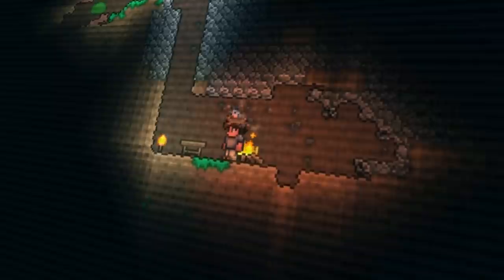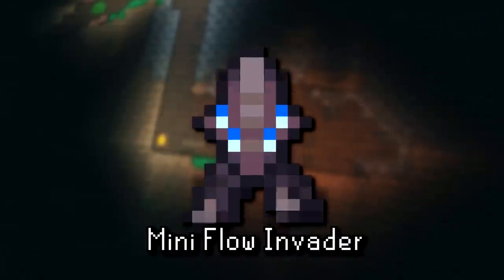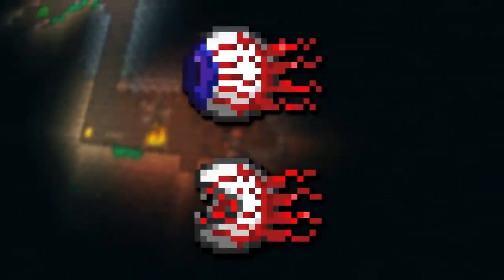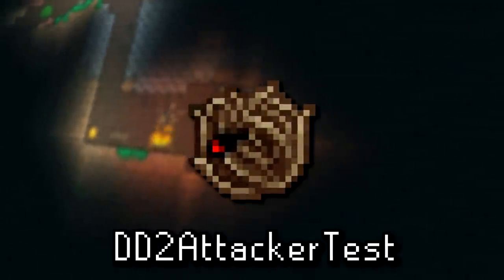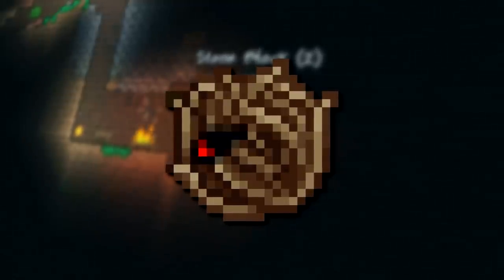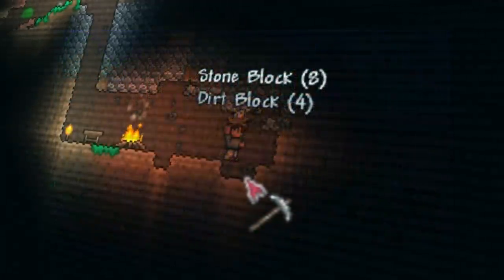Next up, although the graphics are used, there's NPC data left over for mini flowinvaders — these look identical to the minions spawned by the flowinvaders, but at one point they were intended to be a unique standalone NPC as well. Similarly there's unused NPC data for one whose image file is the same as that of a wandering eye enemy. Its NPC ID actually precedes that of the wandering eye, and considering its name is literally 'none2,' this was probably some placeholder test enemy. Lastly for the NPCs is one known as dd2 attacker test — apparently identical to the angry tumbler enemy — believed to have been used by the developers to test something in the Old One's Army Dungeon Defenders 2 crossover events.